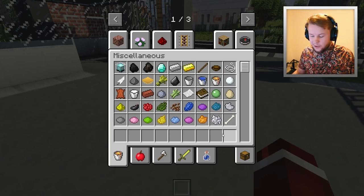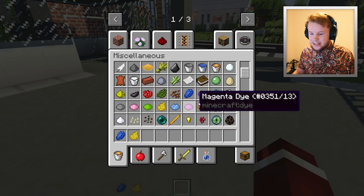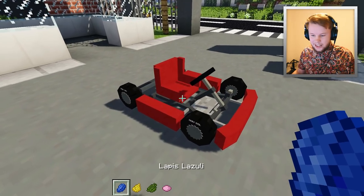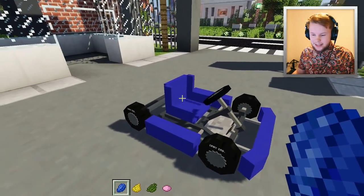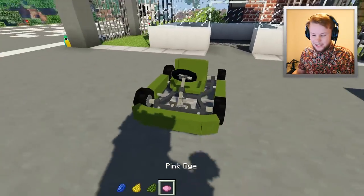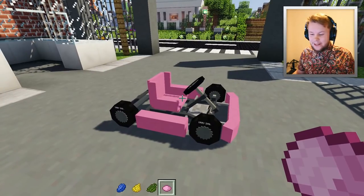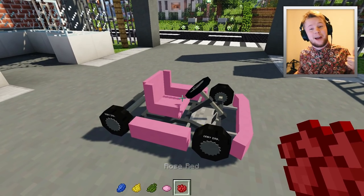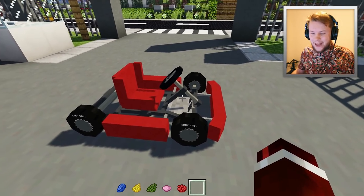The cool thing about this as well is you can actually get every single color. So if you go ahead and grab out a dye color, we can actually change the color of it. So we can get a blue one, there's a yellow one, we can get some green and we'll also get pink. So there's the blue version — it will change around the bumpers and also the chair. The yellow one, the green one, the pink one. I personally like the red one because red is my favorite color — as you can see, wearing a red shirt. I'm all about that red lifestyle.